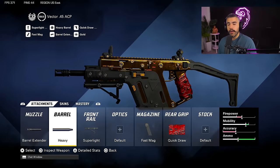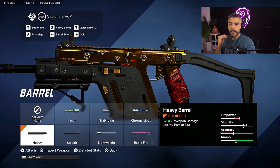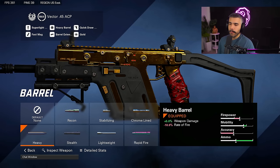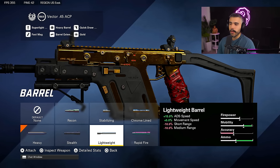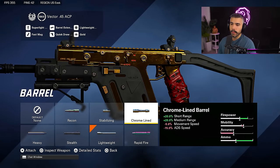So why is this good on the Vector? Well, the Vector has a high fire rate and you run out of ammo very quickly. So this basically matches the time to kill — or even maybe slightly faster — with this attachment, and you get to reserve more ammo, which can lead to more kills. If you don't like the heavy barrel build, you could definitely put on the lightweight barrel, which is probably the next thing I would run, or the chrome line barrel if you want to increase the TTK from range.